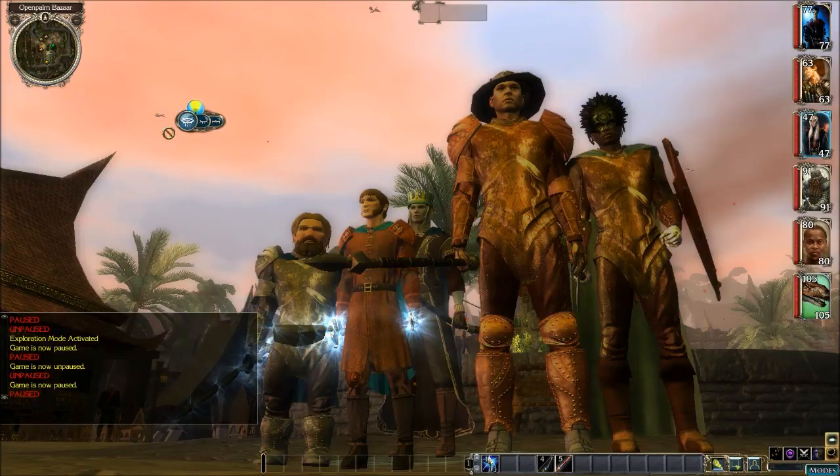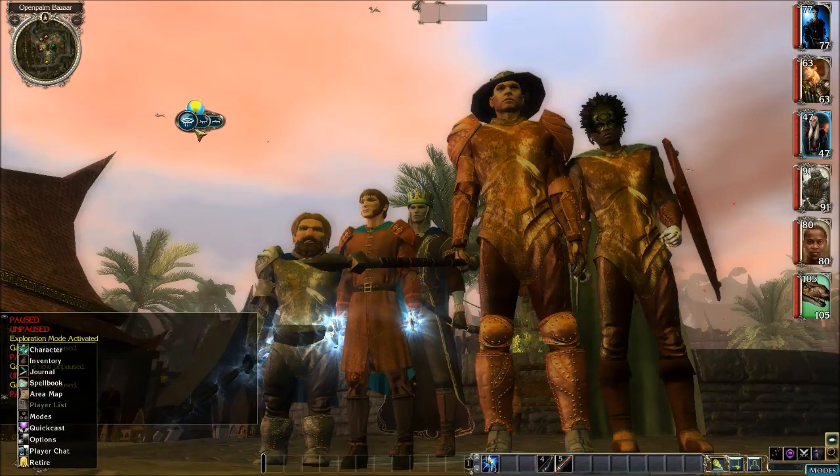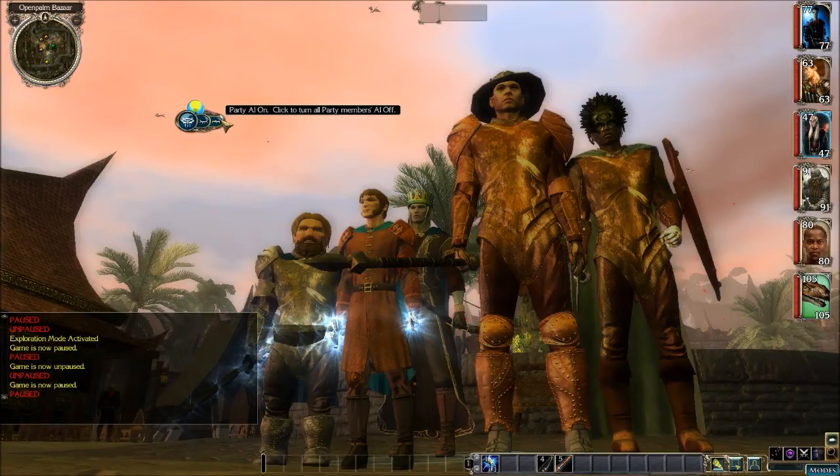The functionality of the player menu still remains the same. You can still toggle the player menu, which brings up the player menu pop up down here in the lower left corner, as well as resting and turning the party AI on and off.